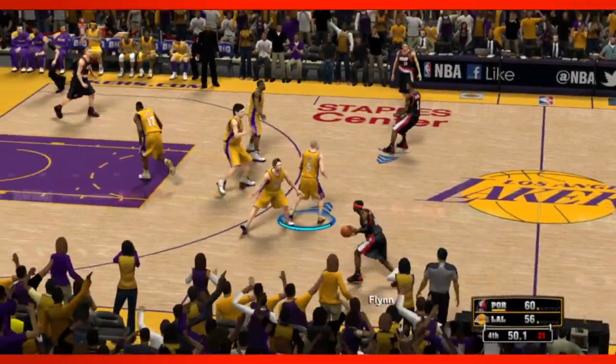You want to do a substitution? It's a four-point game and you're like, 'Dude, where's Kobe?' You look over, he's on the bench — just say 'bring in Kobe.' That's all you have to say. He gets up off the bench, walks over to the scorer's table, and he comes in. Bring in Kobe Bryant.